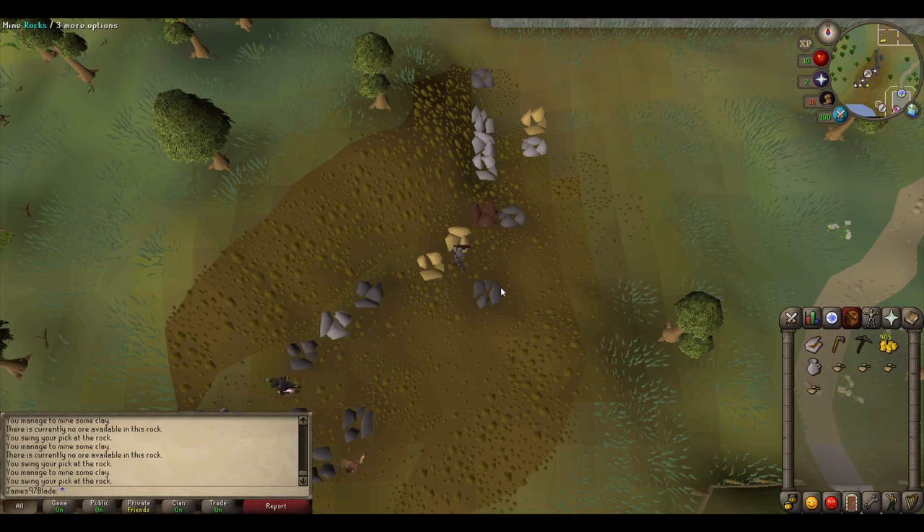You can see my account is very new as well, so this is basically a beginner method — members won't be doing this, and even free players who are rich probably won't be. But at the end of the day this is 200 per clay, normally about 190 at the moment, so you're still getting like 4,000 per sale, and the Grand Exchange is not far at all as you can see on the map.